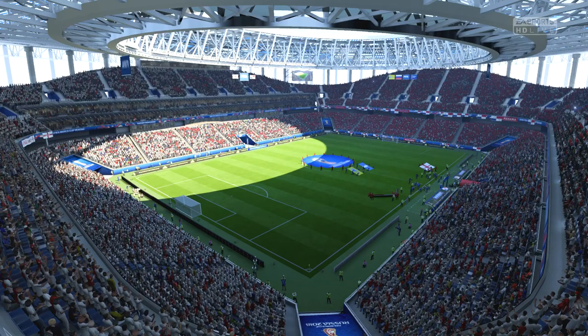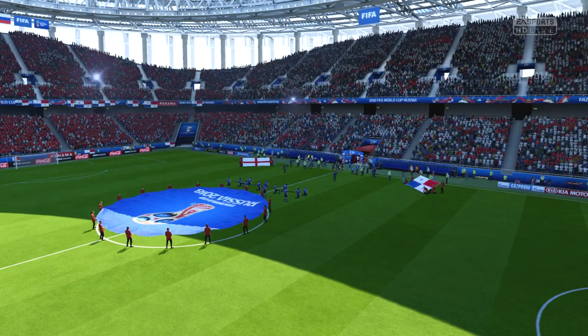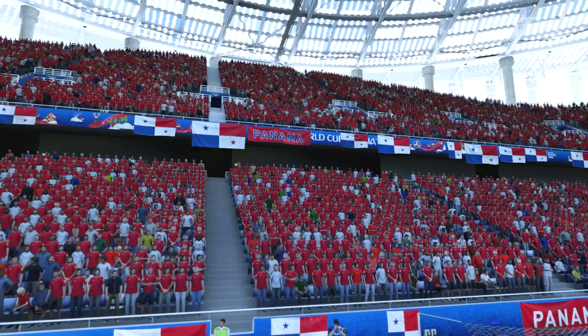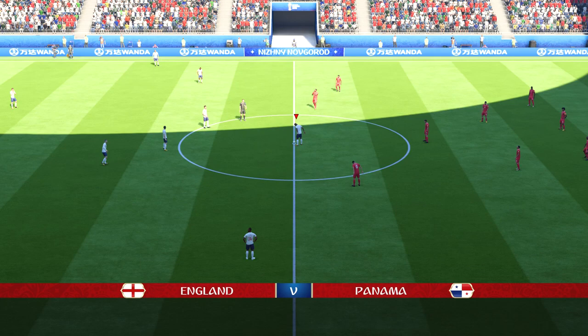We join the action at Nizhny Novgorod Stadium for England versus Panama. England are the clear favourites — they've got a squad worth hundreds of millions of dollars. Panama — I'm not sure if they even do football as a profession. There's certainly a big difference in the price tag of players between the two sides. But this is the World Cup and anything can happen — England shouldn't come here relaxed, they need to put a few goals in.